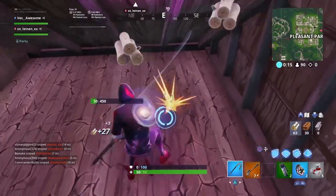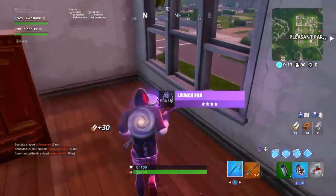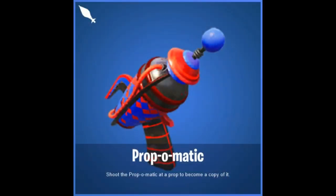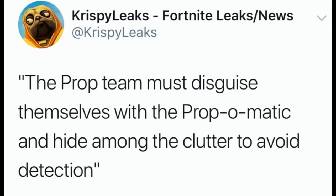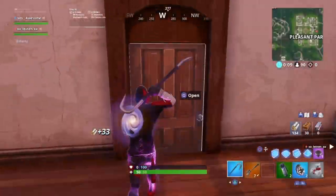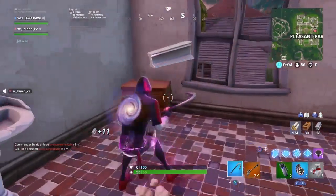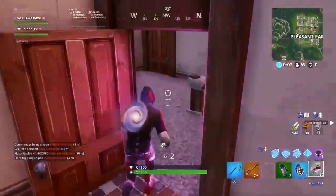You're probably thinking — how are you actually going to become a prop? There's going to be a gun called the Prop-O-Matic. It says: 'Shoot the Prop-O-Matic at the prop to become a copy of it.' So you spawn in with this weapon, go up to a prop like a closet or a bed, shoot it with the Prop-O-Matic, and you become that item.